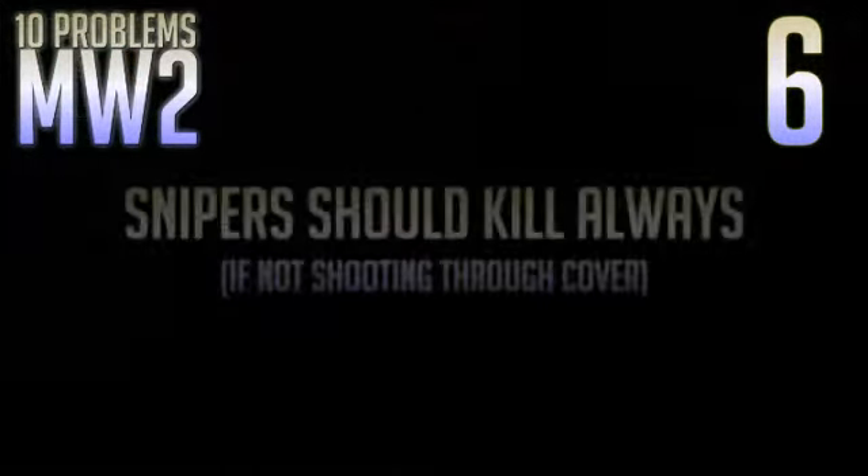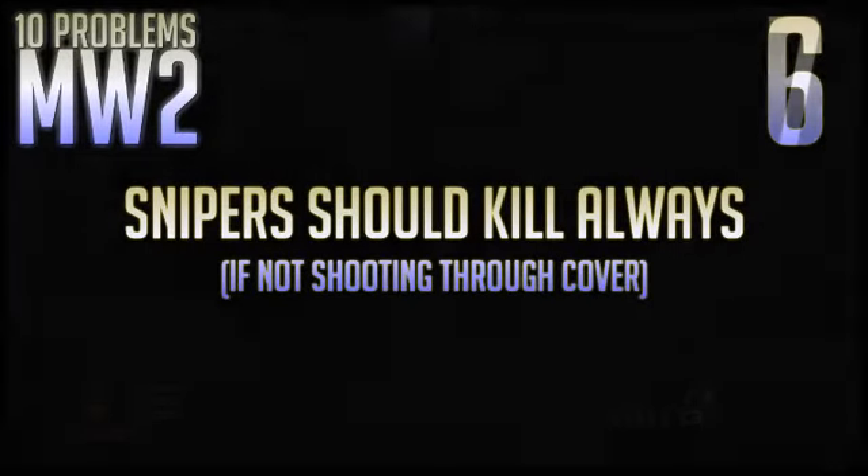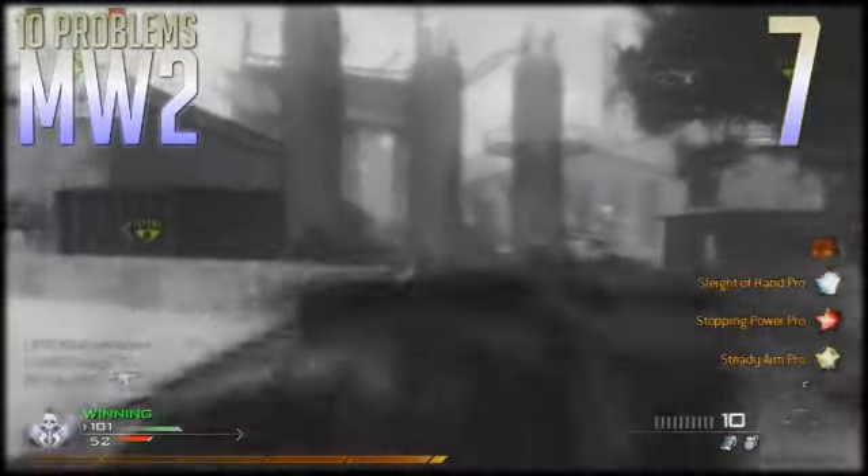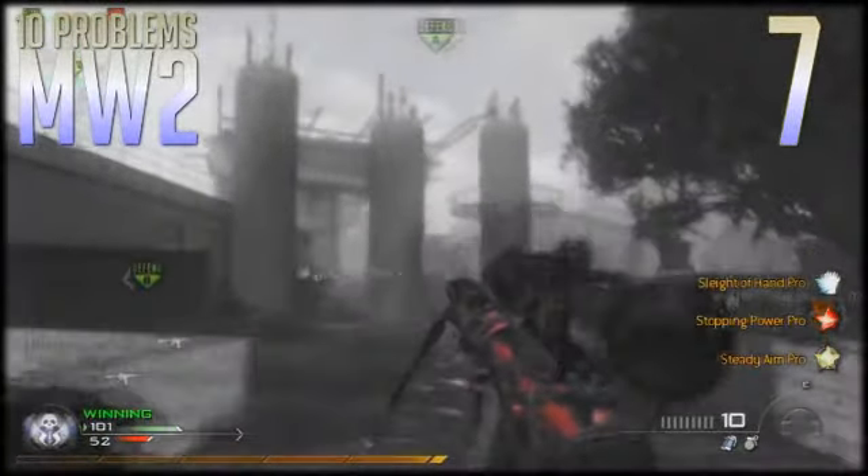All except, of course, the sniper rifles — which brings me to number seven. The two sniper rifles, the Barrett 50 Cal and the Intervention, both need a damage increase so that they kill anyone not behind cover in one shot all the time. And it wouldn't hurt if they added another sniper rifle that was actually bolt action, like the M40 or the R700 from CoD 4.